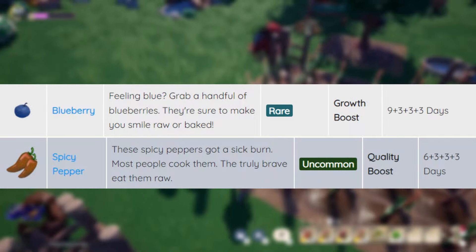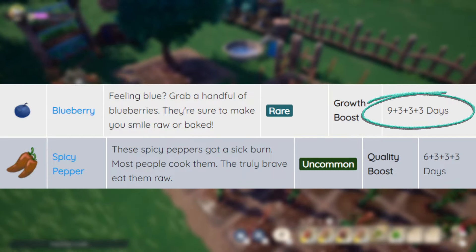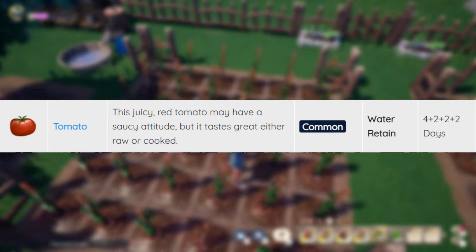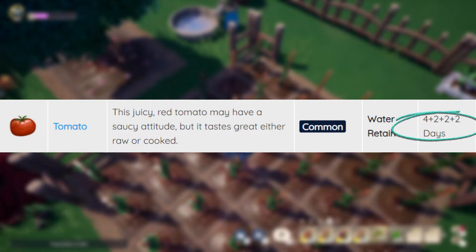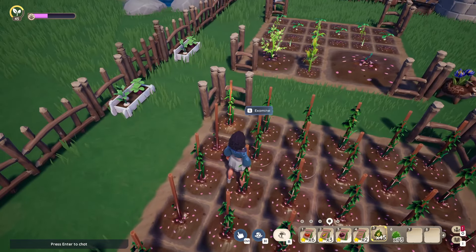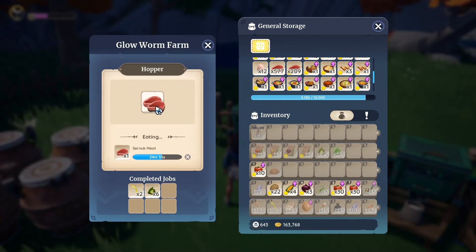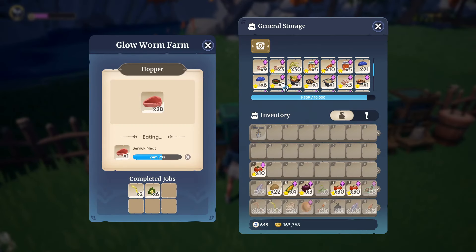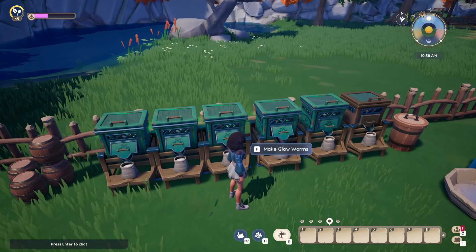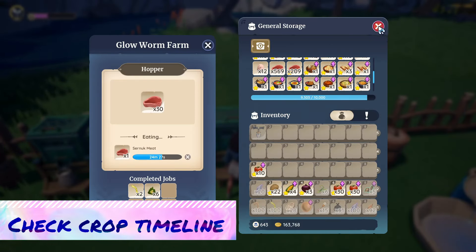Then you have blueberry and spicy pepper seeds that require four plot squares each to grow, with blueberries taking up that space for 18 in-game days and spicy peppers taking up four squares for 15 in-game days. Tomatoes might only take up one plot space each but they consume that space for 10 days. If you've farmed in the game you probably get it. Some might think nine crop plots is plenty, and you could argue it helps keep progression even so no one gets too far ahead. But I think it'd be understandable to have a couple more available, locked behind quests or farming level. Also, if we could see how long our crops have left before they're done growing, I'd gladly take that as well.